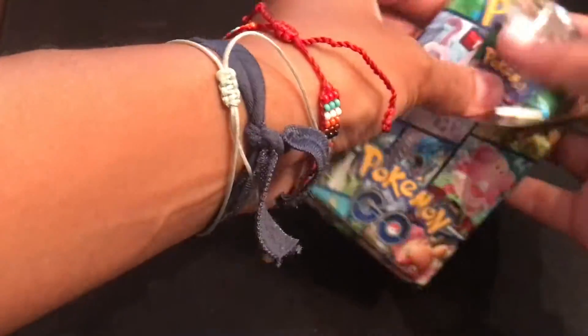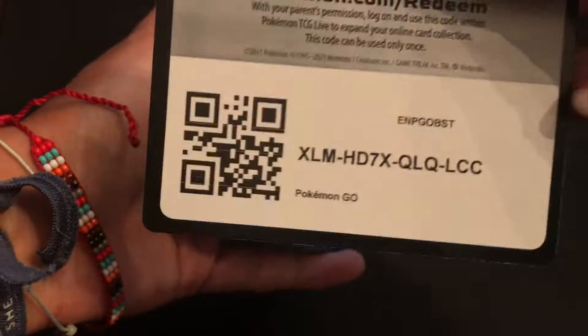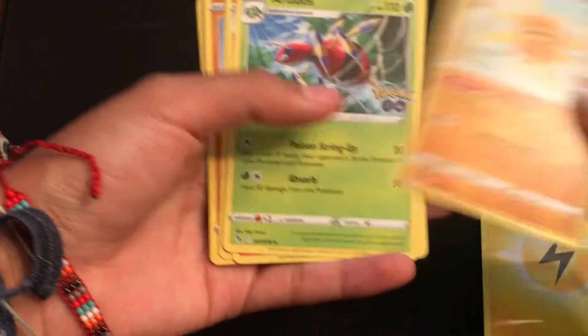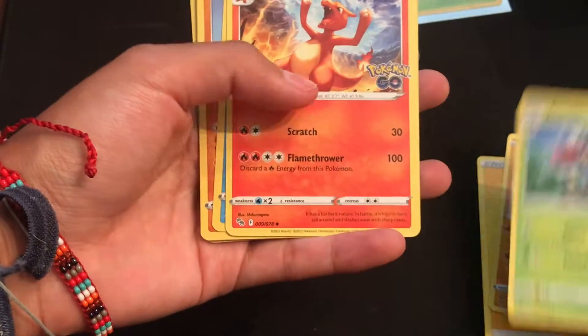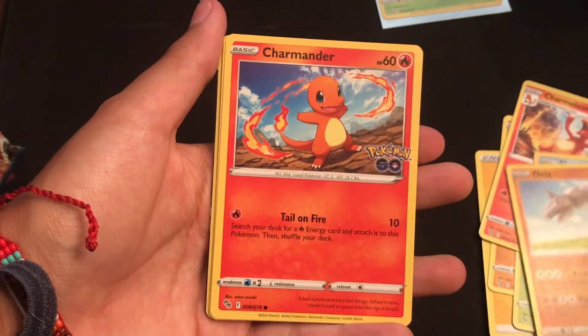I'm going to close this now. Okay, code card. Here it is. Slowpoke, Onyx, Charmander, Bidoof.